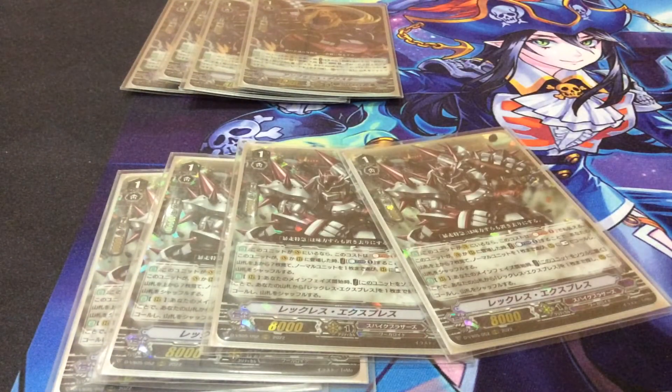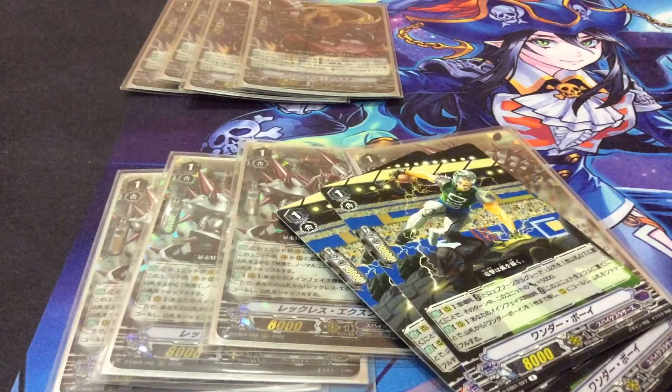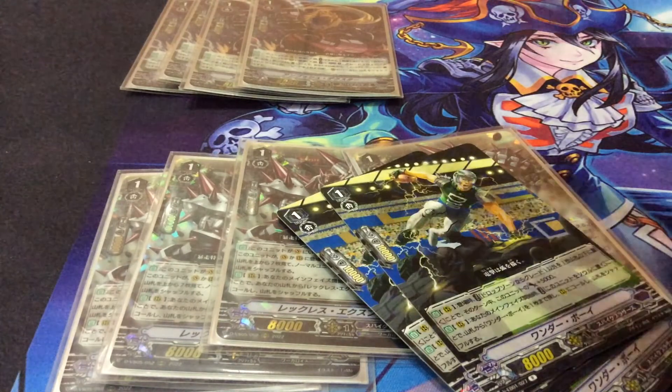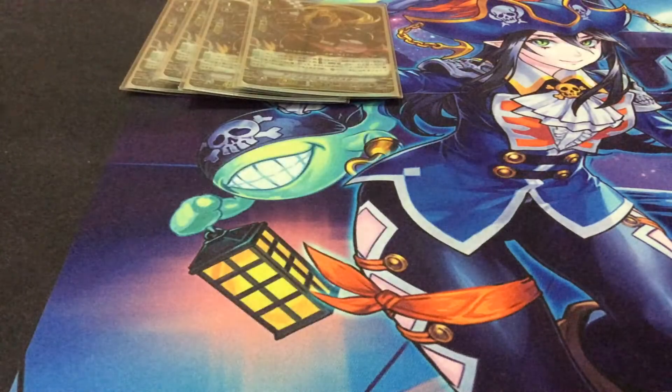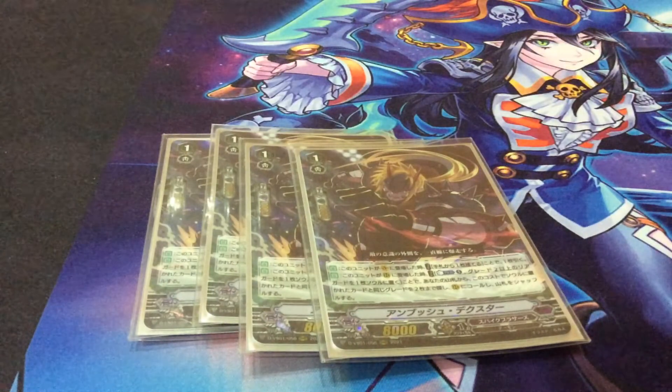Every time you use Reckless Express's on-play skill it is a counterblast, so keep that in mind. Reckless Express isn't the best card in the slot, but given what it does, it's all right. You can play other Grade 1s here — stuff like Wonder Boy would certainly give you enough mileage. But if you're worried about Juggernaut Maximum Maximum board-nuking your entire board, I would recommend staying with Reckless Express.